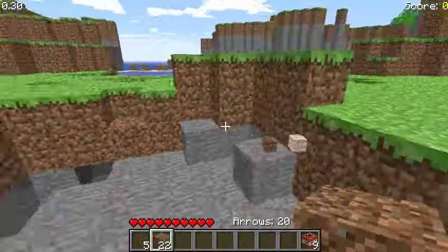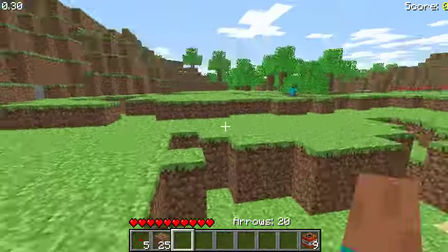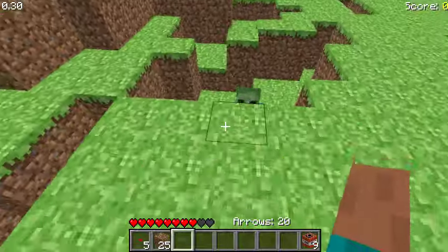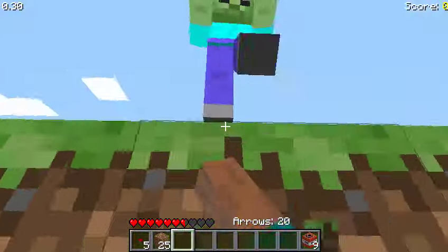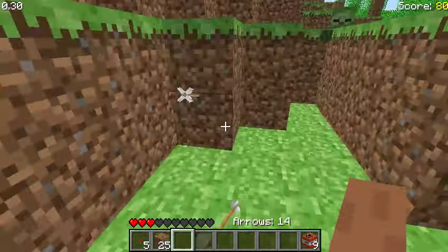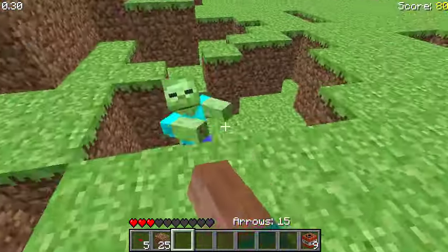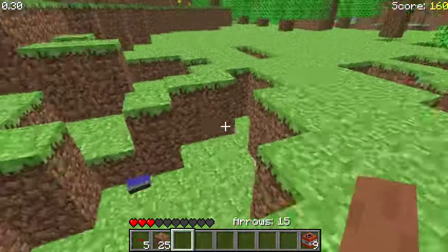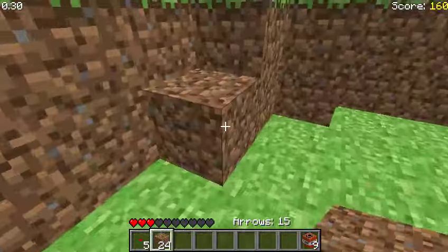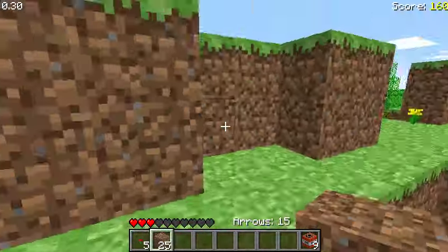What I want to do now is find some creepers and show you guys how creepers explode and how coal is derived. When the zombie approaches me, its arms kind of go up — they actually implemented this in the 1.9 update, which is very interesting. They kind of modeled it after Survival Test, going back to old versions of Minecraft.